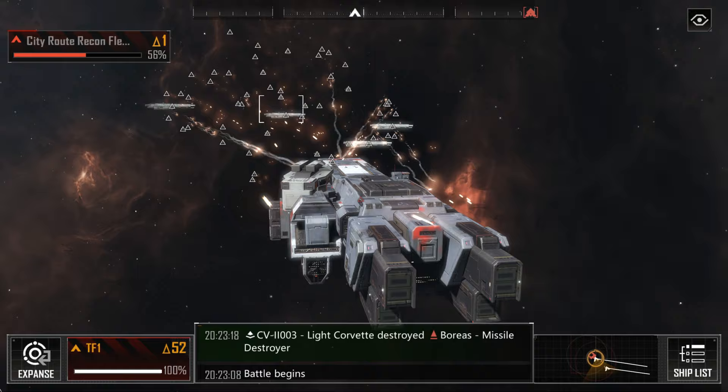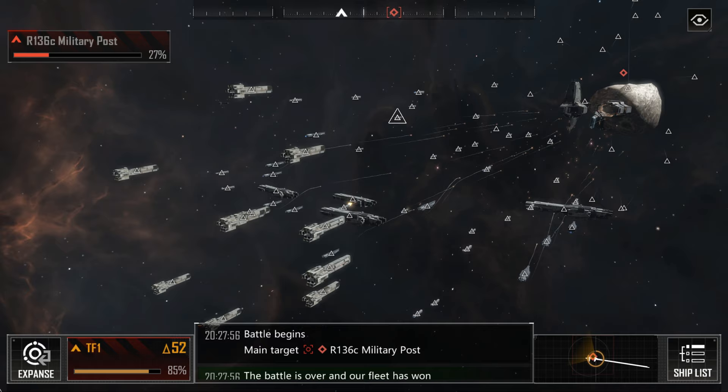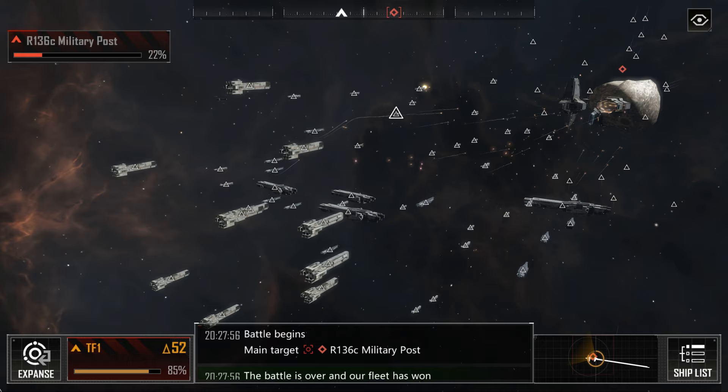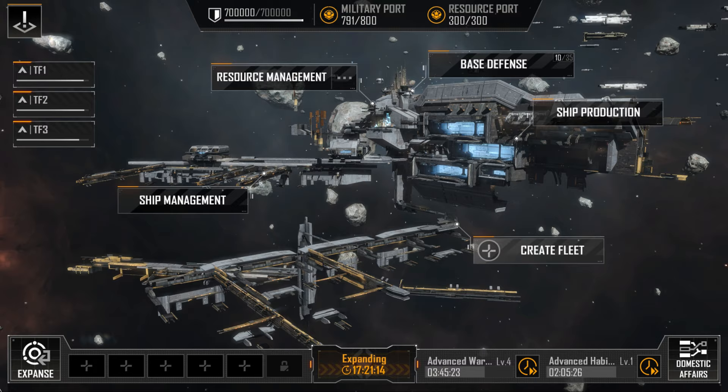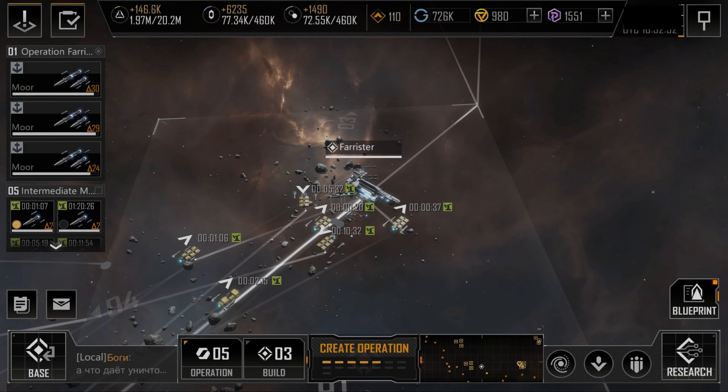Aside from that, when not actively upgrading, investing in economic buildings — either that increase your mining capacity or directly generate resources within your base — are a good bet. Unlike many other games, in Infinite Lagrange your base can generate a really helpful amount of resources when fully upgraded. Once you start construction, the timer goes live and starts counting down, which you can speed up using powerups. Your base generates these powerups over time, which you can collect from the resource management page in your base.